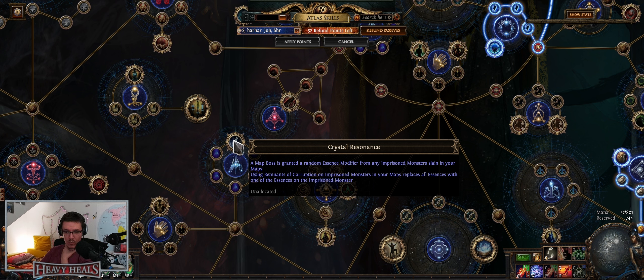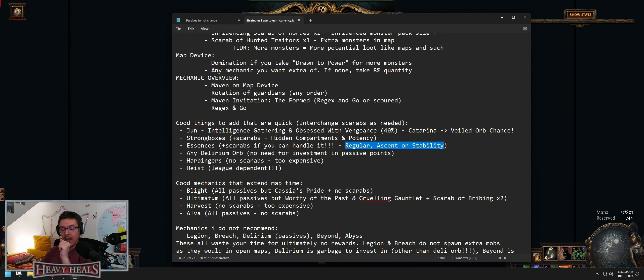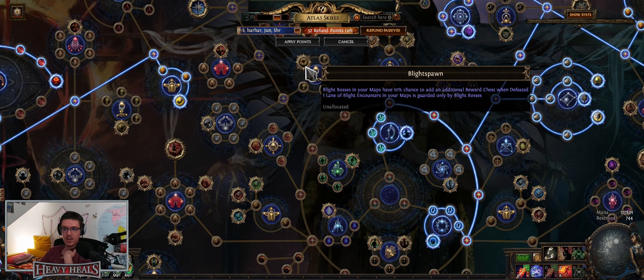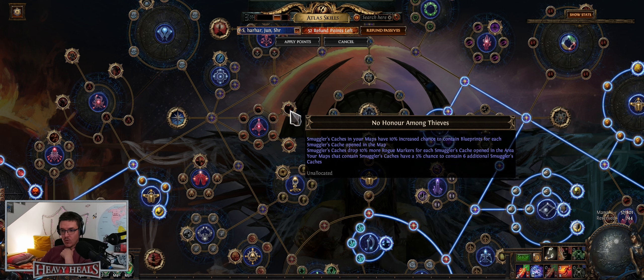Don't use any other scarabs — just use the cheapest ones for extra strong boxes and extra mods for strong boxes. Essences are always good. You can do regular ascent or stability essences. The only one I do not recommend is crystal resonance, because using remnants of corruption replaces all essences with one of the essences on the imprisoned — and if you want to do that route, good luck. It also gives bosses an essence modifier making them quite difficult. Any delirium orb can be applied — up to five but just one is sufficient. They give extra monsters and harbingers.